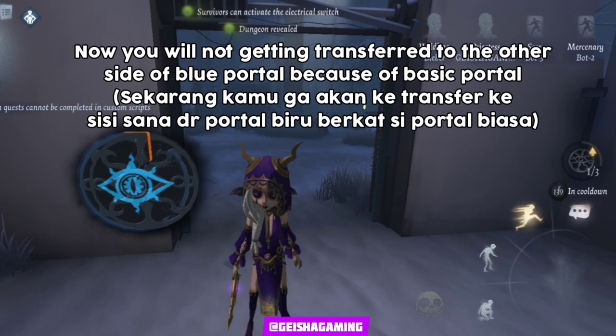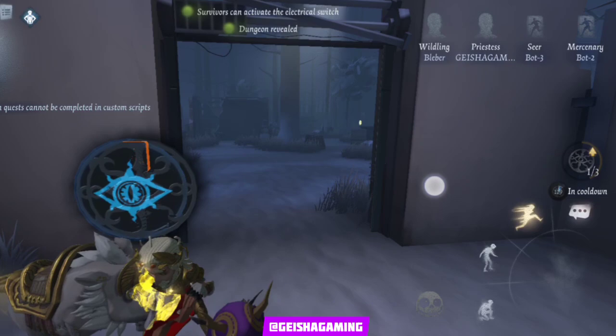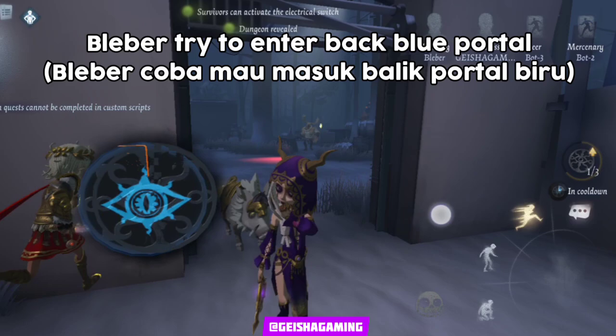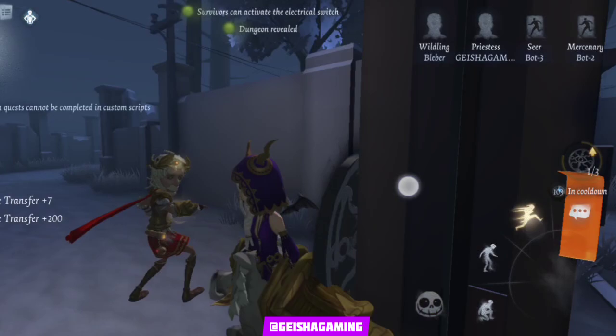Your friend can go to the gate peacefully too. To make option number two, you need two portals, and it looks like a one-way blue portal. We're trying to get inside the blue portal - let's see if we can go back. Yes, we can go back, but you need to do that at a certain angle. The function of these tips is to make sure you can help your friend by making an escape way - a one-way escape way.